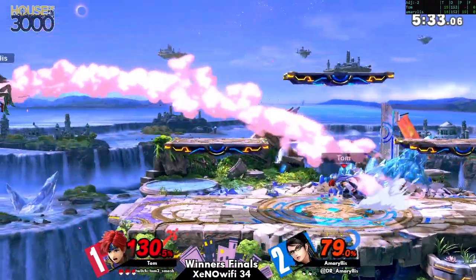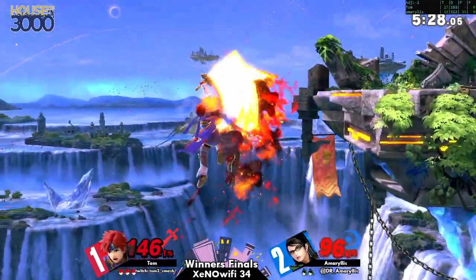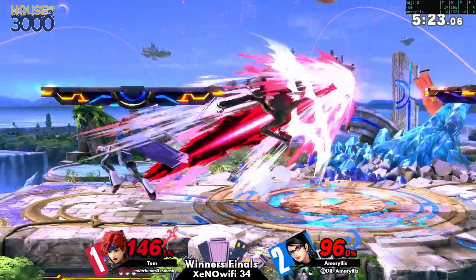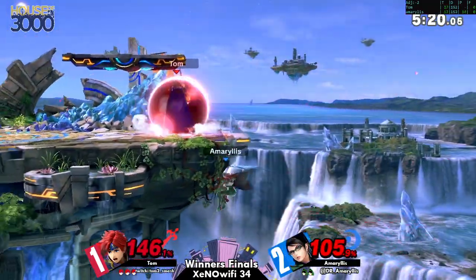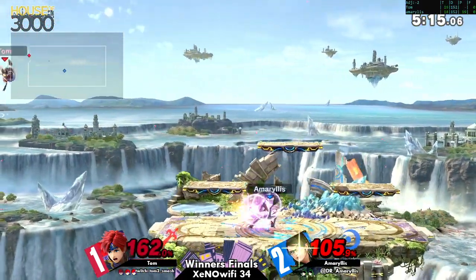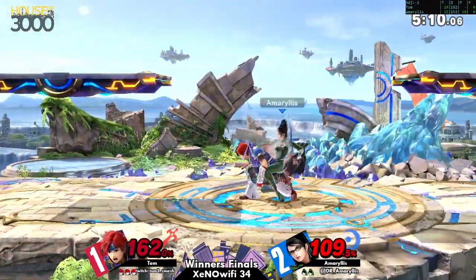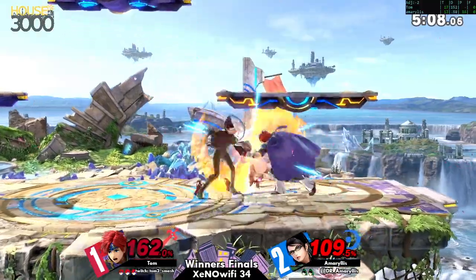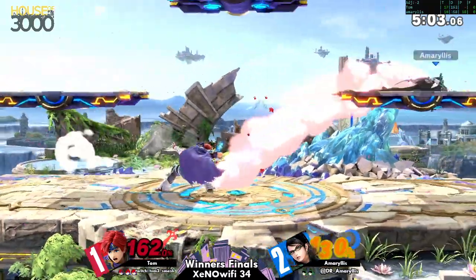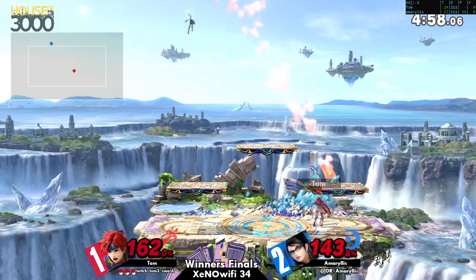Smash! You could have smashed there — that would have been good. The wavedashes are a little bit unnecessary. Amaryllis is at kill percent — Roy hits super hard. The way she needs to get the kill is going to require some sort of setup because of the large blast zones. That down-B wasn't able to do it. Protect chase — oh my god, catches her before the slide kick! Why? Okay, well that's catching the jump.